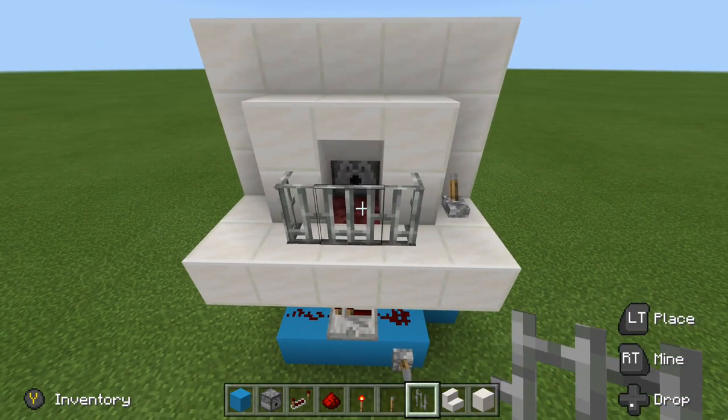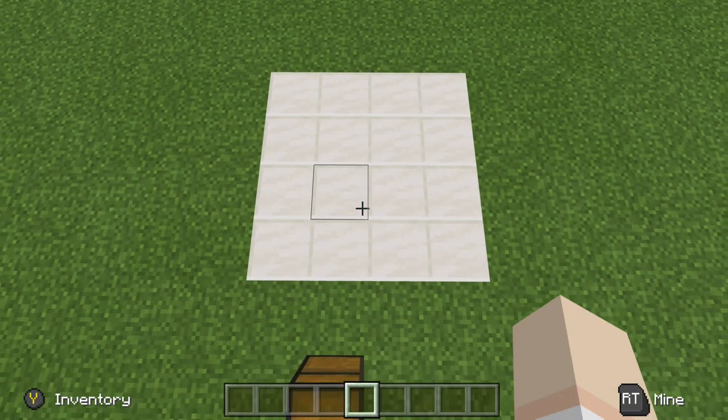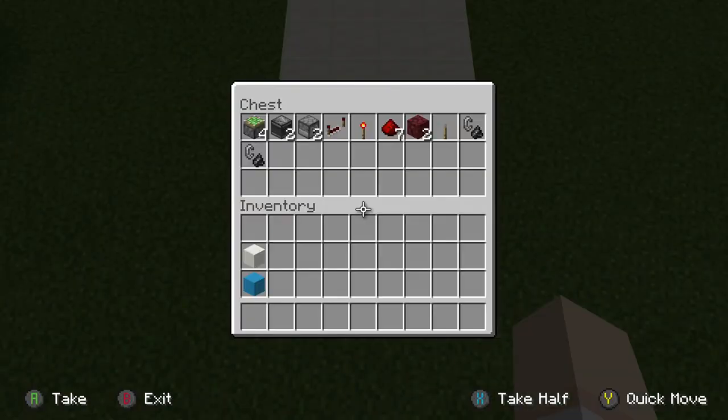That is design number one. Let's move on to design number two. For design number two, we will need a four by four area. Let's go ahead and take a look at our supplies. Notice that we did swap out the redstone block for a couple observers, we do have a couple more sticky pistons, and because this is two-wide we will double the dispensers, the netherrack, and the flint and steel. But for the most part everything has stayed the same except for a few more bits of redstone dust.